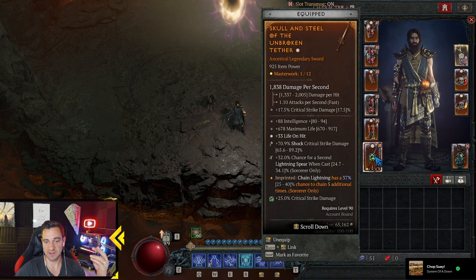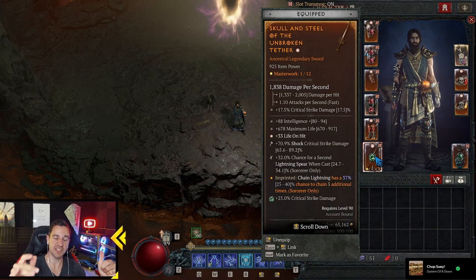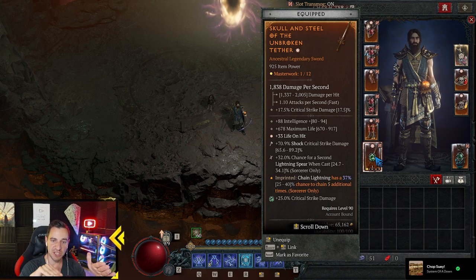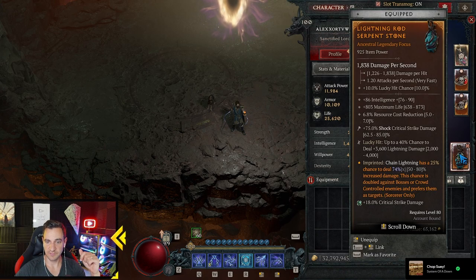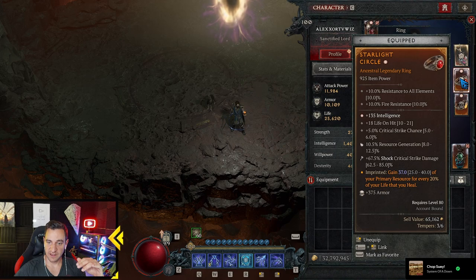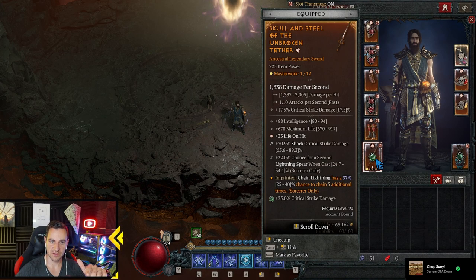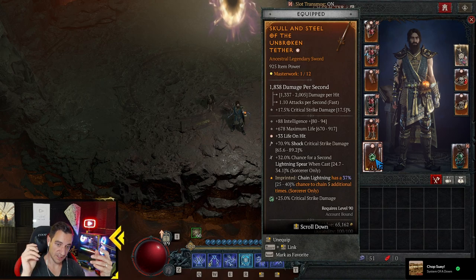Chain Lightning has a chance to chain 5 additional times — it's a nice mixture addition. Just the Lightning Spear alone is nice, but the Chain Lightning with these pants gave this build a real push in doing more damage. Chain Lightning has a chance to deal 75% increased damage, double against bosses or crowd-controlled enemies — also pretty good. Crackling Energy has a chance to deal 5% increased damage and chain to an additional enemy — so you create even more. And you gain primary resource for every 20% of your life that you heal. That's a nice gimmick because we have life on hit — 33 life on hit on the weapon. And we do a lot of hits with our Lightning, so we gain life from that.